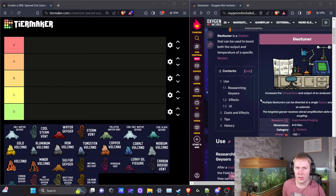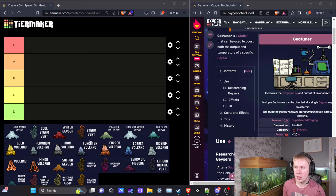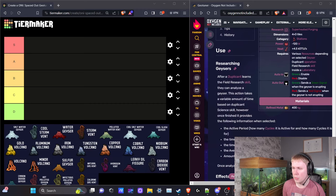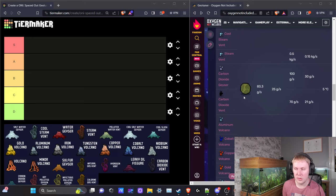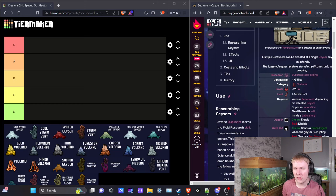The building requires duplicate operation. You'll want to deliver resources by automation — have a conveyor receptacle and an auto sweeper to load in the geotuning resource so your duplicate isn't going back and forth constantly. The building uses 120 watts while the duplicate is doing the research errand and generates 4.5 kDTU of heat while active, but duplicants won't be using it all the time. They'll put the input material — abyssalite, bleach stone, polluted dirt, refined phosphorus, or salt — into the machine, do a data analysis errand, and that data is used as the geyser erupts, increasing the output and output temperature.